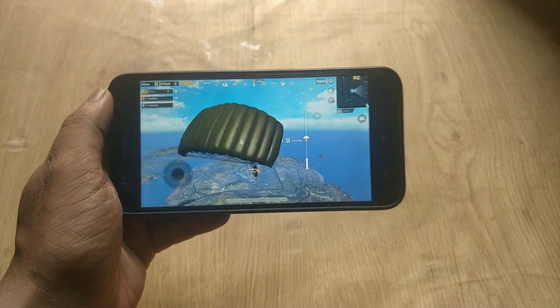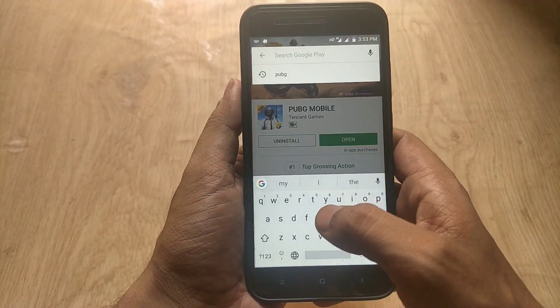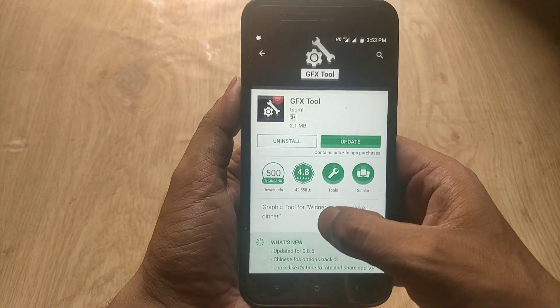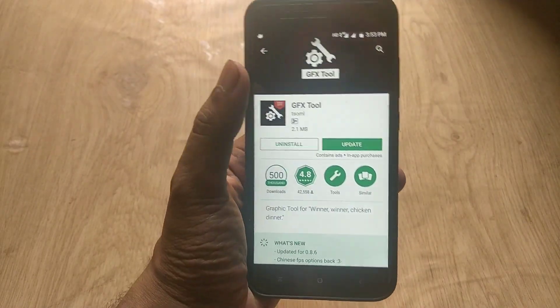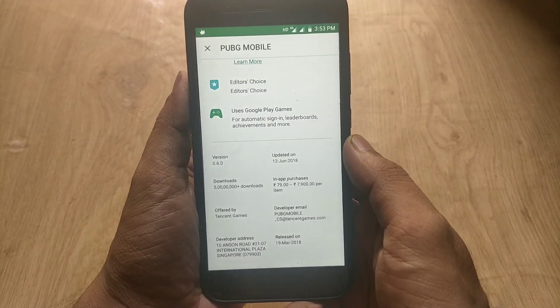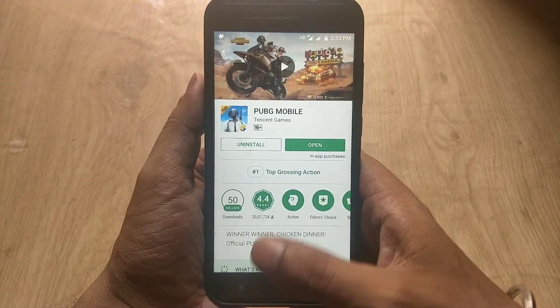First, you need to go to the Play Store and download the GFX Tool. I have already installed this application. You need to open the GFX Tool and do the settings that I am doing. First, let's talk about the version — as you can see from my video, my PUBG game version is 0.6, and this is the most important part about setting up the application.